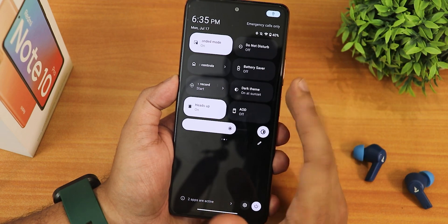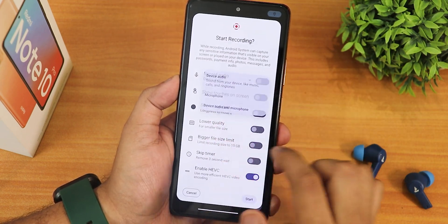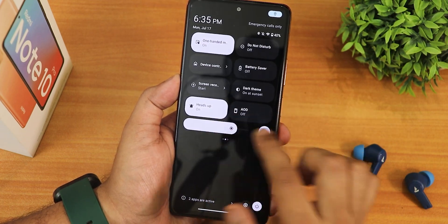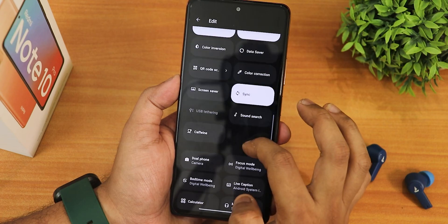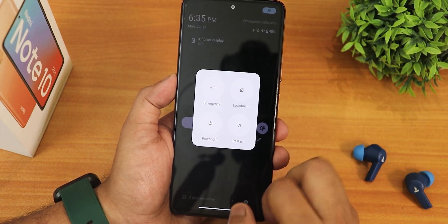The flashlight, auto-rotate, nearby share, hotspot, airplane mode, one-handed mode, do not disturb, volume controls, battery saver, and screen recording are all there. Screen recording has HEVC, device audio, and microphone audio options. The dark theme toggle, heads up, and always-on display toggle are there too. In the next option we have ambient display — you can edit and add even more toggles, and the power menu lets you reboot to recovery or fastboot.